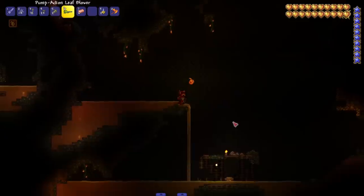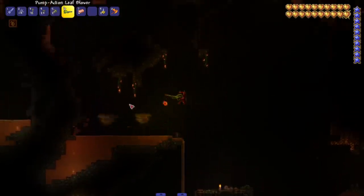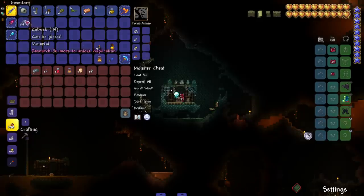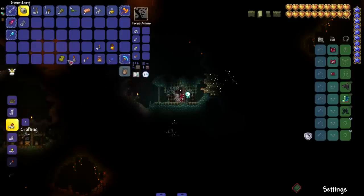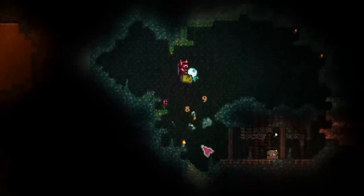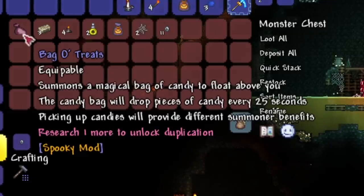Let's see — the pump action leaf blower, okay, it's blowing leaves, like actual leaves falling out, that's kind of cool. Toilet paper — oh yeah, we gotta TP somebody's house. Necromancy for Dummies — conjures various zombie parts that bounce everywhere. That sounds cool, bouncing zombie parts around everywhere, pretty sick.